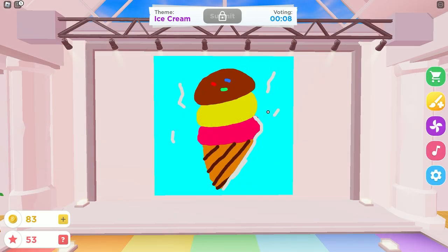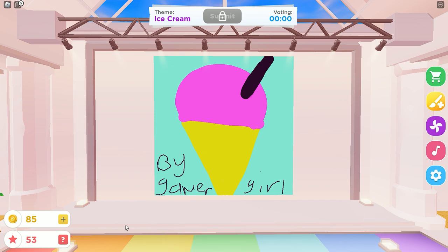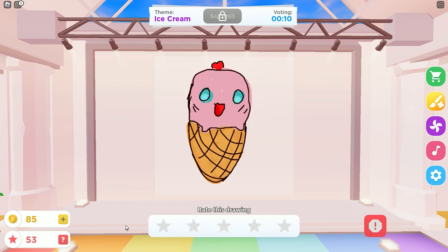I didn't get to finish it! Whose is this? It has jelly beans in it. Two. Actually, that's sprinkles, mind you. I forgot to draw the sprinkles on mine. Oh, that's sprinkles? That's a really cute one. I thought it was jelly beans. Yeah, that's sprinkles, by Gamer Girl. This is getting a one. That looks like a slushie, I'm not going to lie. Oh yes, it looks like a snow cone. That is a four. This one deserves a four. But the face is terrifying. The face is absolutely terrifying. You're getting a three for that.